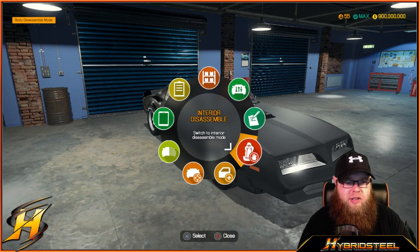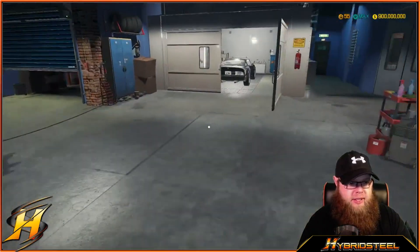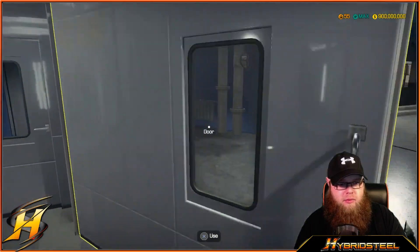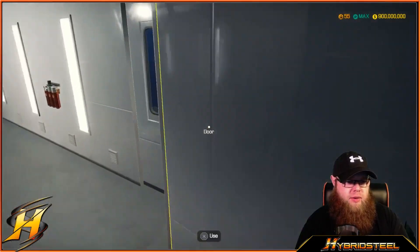What we're going to do is move this car into our paint booth and go from there. We've already opened the door — and I literally just locked myself out. Fantastic. Right, let's try that again shall we.